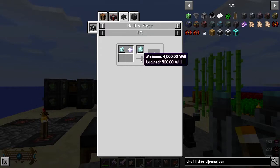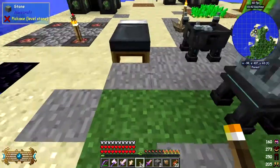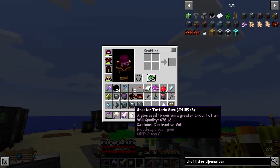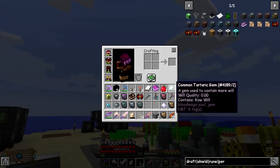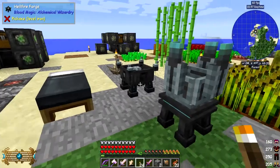How much Will do we need? We need 500 Will with a minimum of 4,000. 4,000 is quite a lot, but we've got it. I've got Will in the gem already. Whenever you upgrade these things, it will basically reset it and you'll lose all the Will. So I've created another common Tartaric Gem and I'm going to transfer the Will from here into there first.